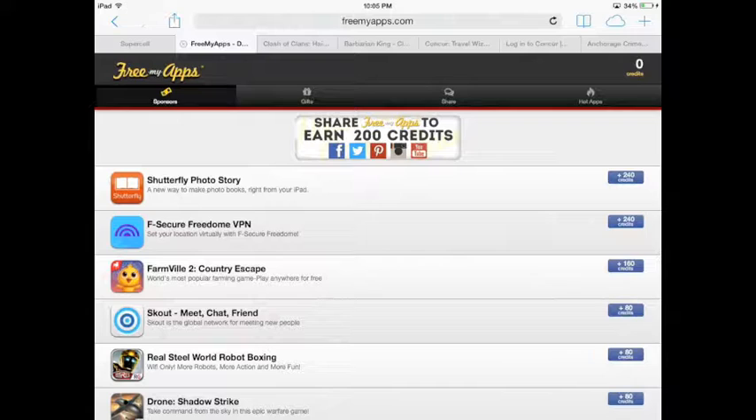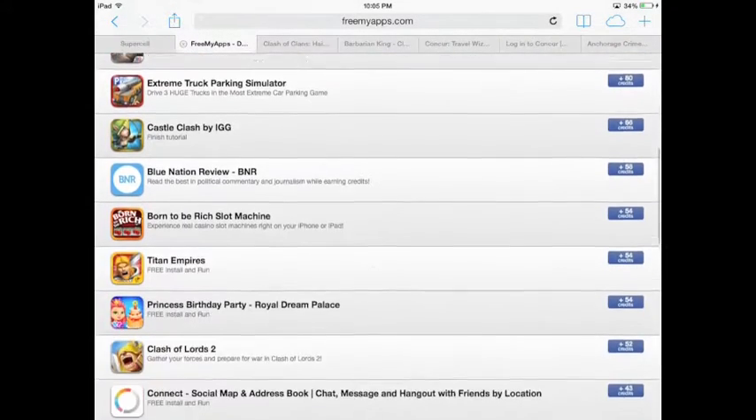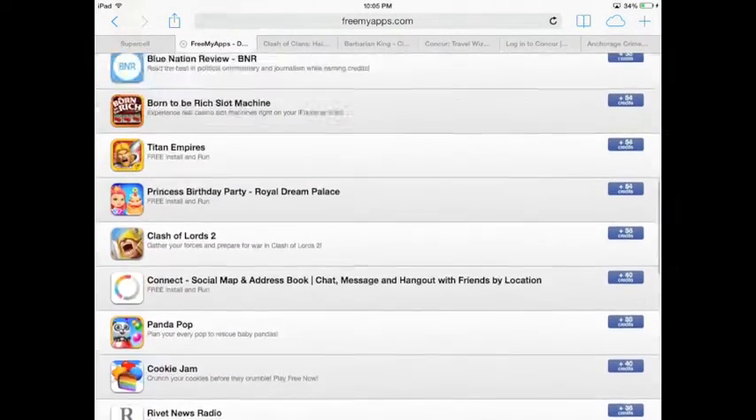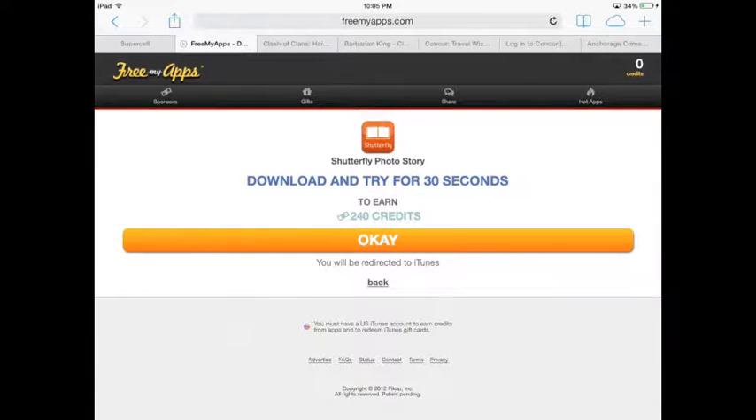What's going on guys, this is Finny and Alpha here to show you how to get some free gems. The place we go to do this is freemyapps.com — you get there, click 'Get Started,' then click 'Install.'